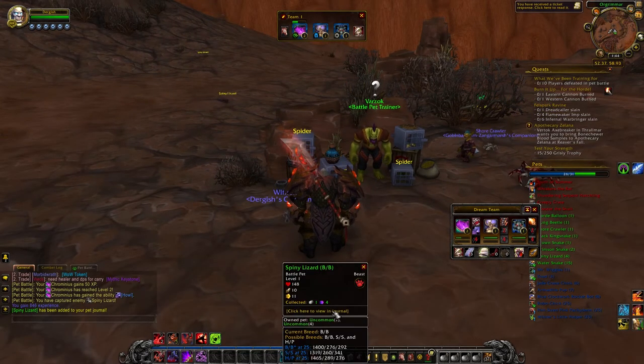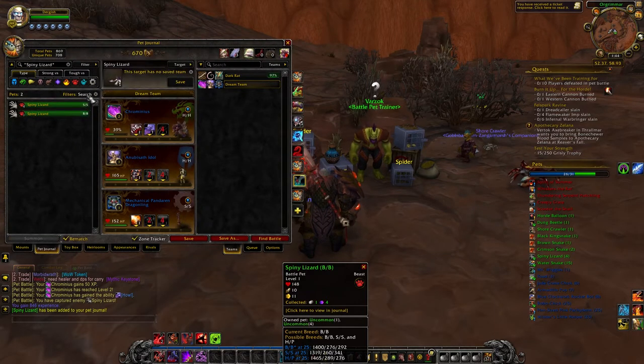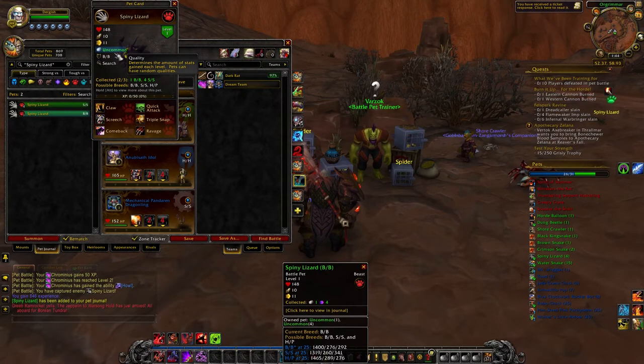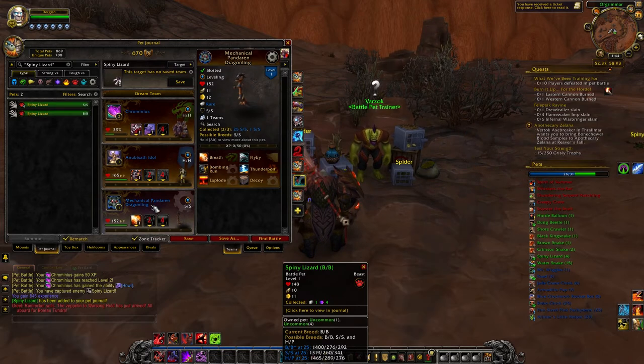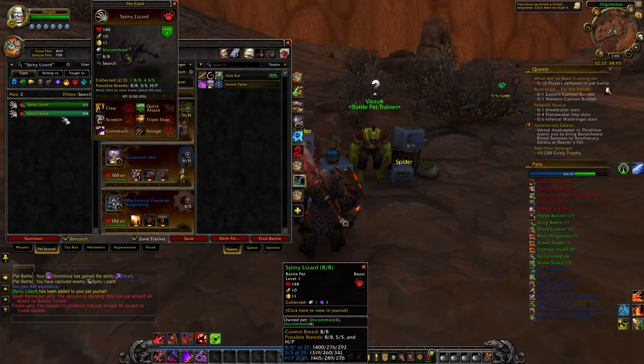Now we can actually go into our journal and view him. The rarity of a pet does matter. This one is uncommon, which means it's the second highest it can be as far as stat distribution goes. The blue ones here are rare, which means that's the highest that it can go. We don't have epic or legendary pets on our side — you fight some, but you can't capture any. So if he was a blue pet, snagging him would be extra useful.